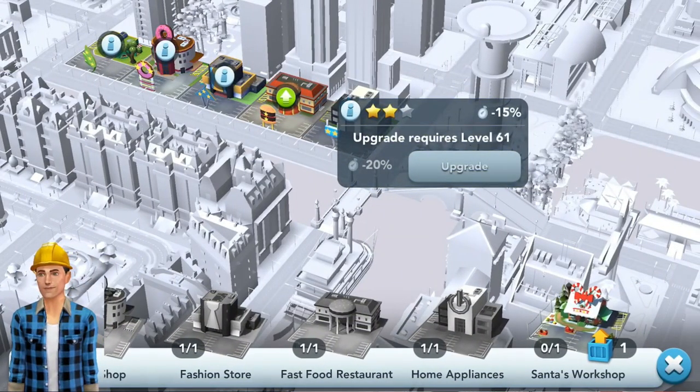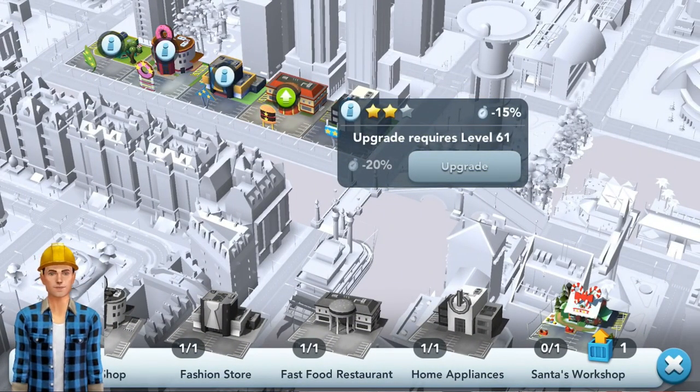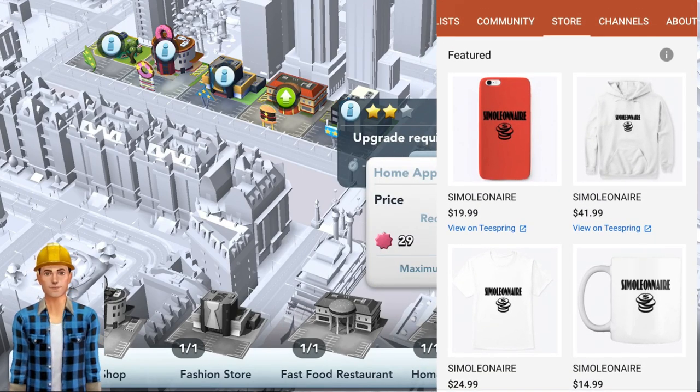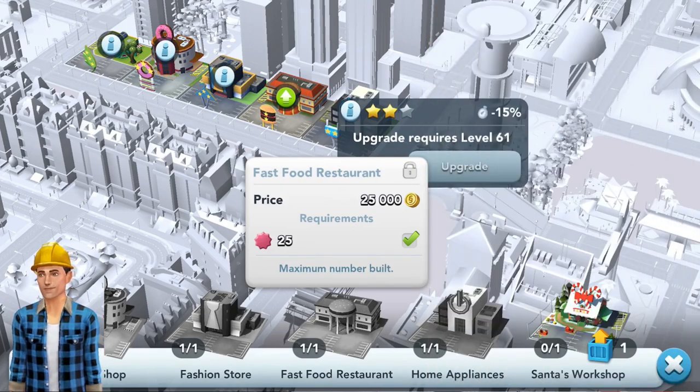So we've got nine here: the building store, the hardware store, the farmer's market, the furniture store, the garden supplies, the donut shop, the fashion store, the fast food restaurant, and the home appliances.